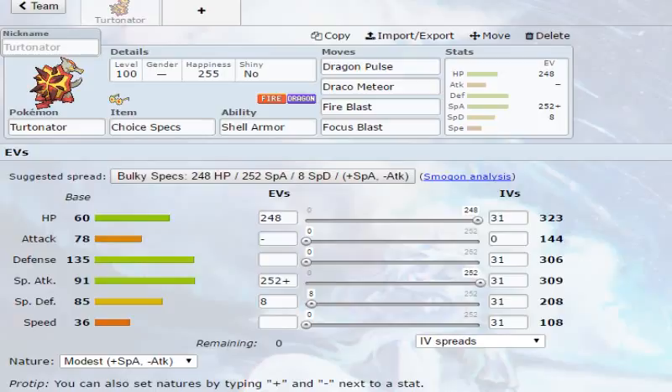Dragon Pulse is good because you'll be finding a lot of Pokemon like Kommo-o, Hydreigon, and stuff like that, so Dragon Pulse and Draco Meteor are great for pretty much any Dragon-type. Draco Meteor is good if you just need something to hit hard — like to swap in or something, even if you're sacking off this Pokemon, or you just want to get as much damage on the swap-in Pokemon as possible before swapping out.